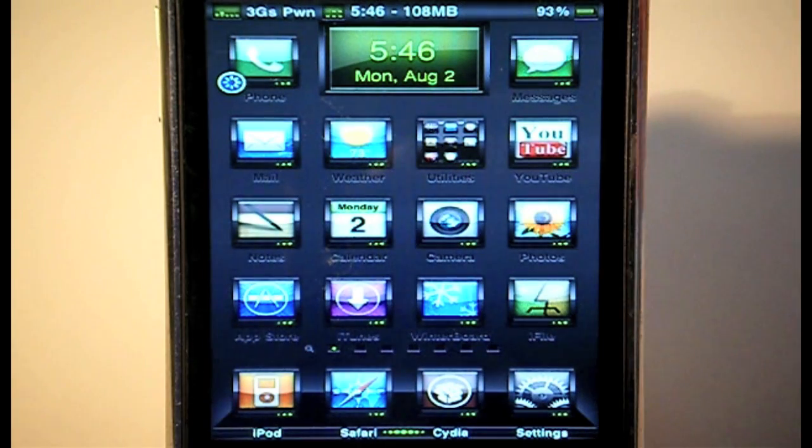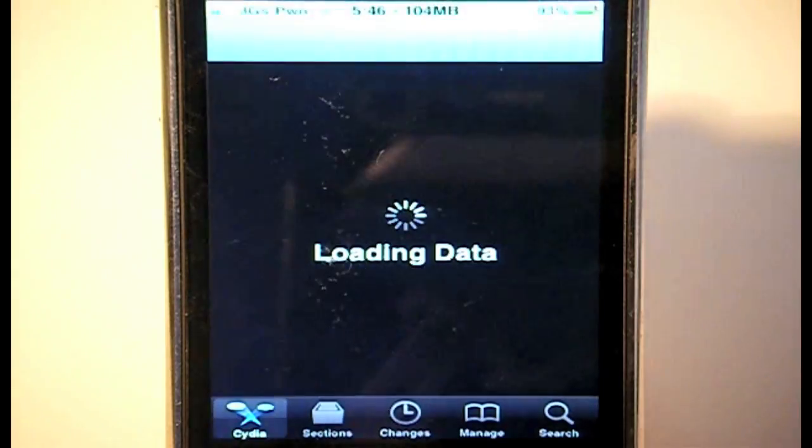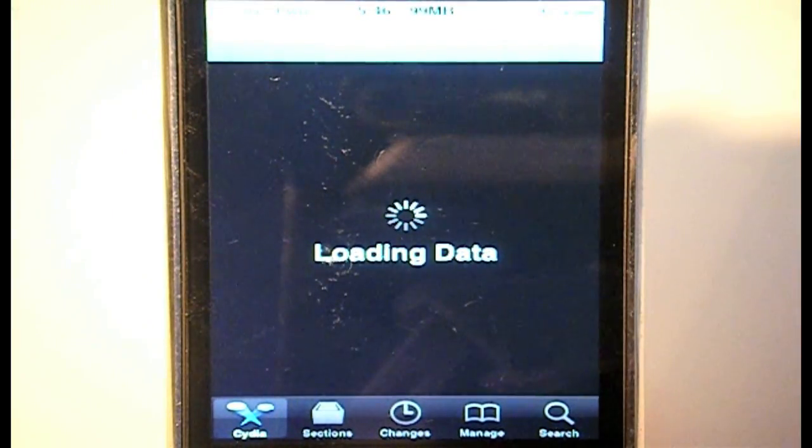You have to be jailbroken on your iPhone 4 and if you don't know how to do that, I'll put a link in the description. You can go ahead and follow our video tutorial on how to do that. Once you are, you need to open up Cydia or Rock depending on which one you want to get it from. It's either on Rock or Cydia.